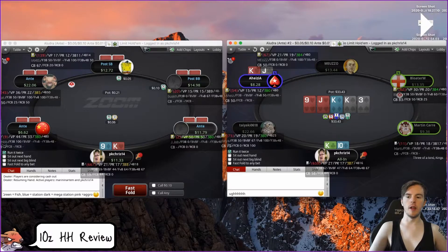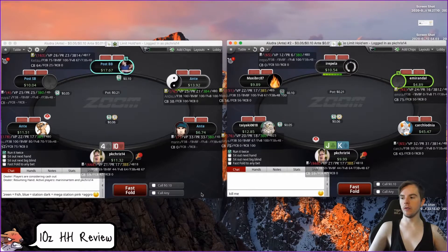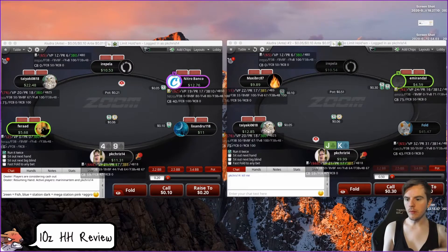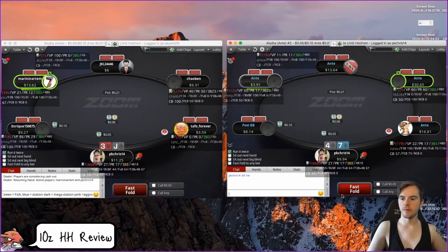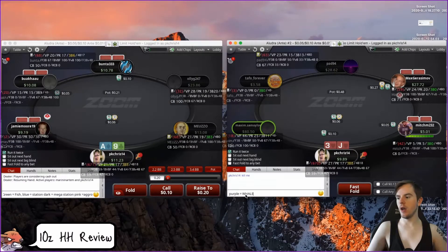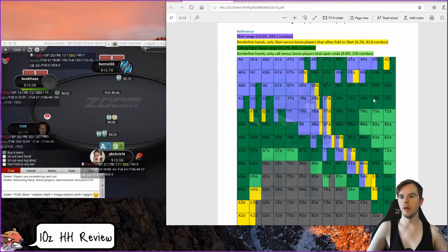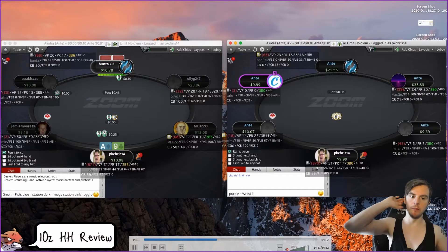Don't three-bet this king-jack until good — nice fold. Obviously a cooler, we're gonna lose some chips, but we don't need to lose 150 big blinds. Ace-nine is an open from the cutoff. Jack-three suited: I think we can probably defend versus a button raise. We can defend all our suited jacks versus button. If you think they're a solid reg and they're gonna be better than you post-flop, I'm okay with folding.